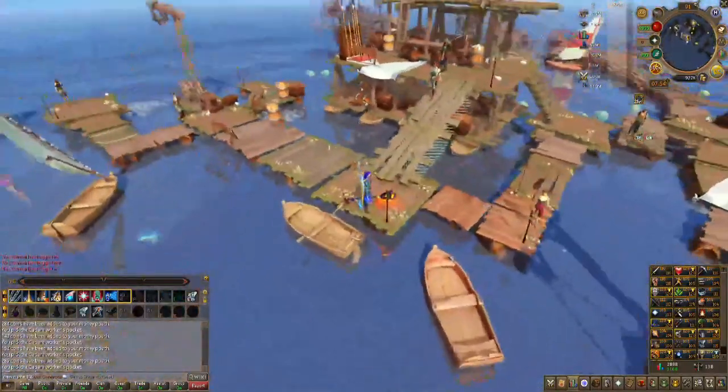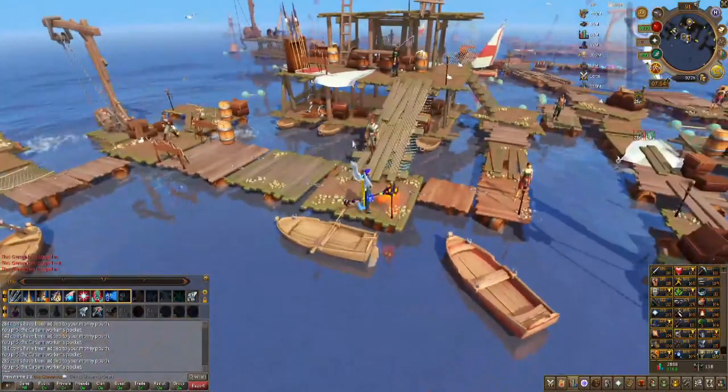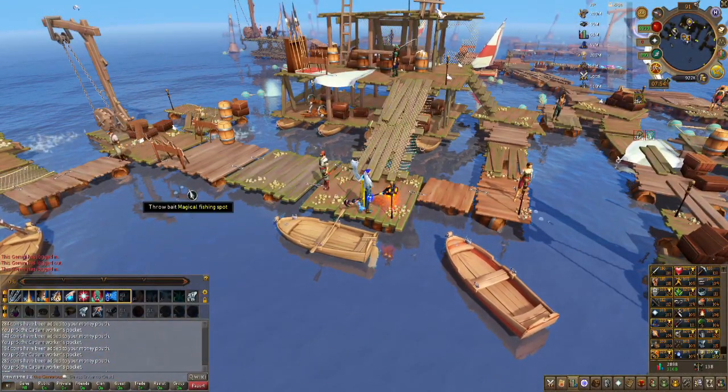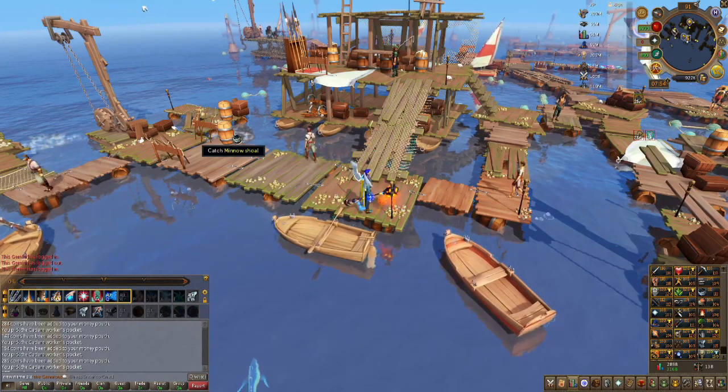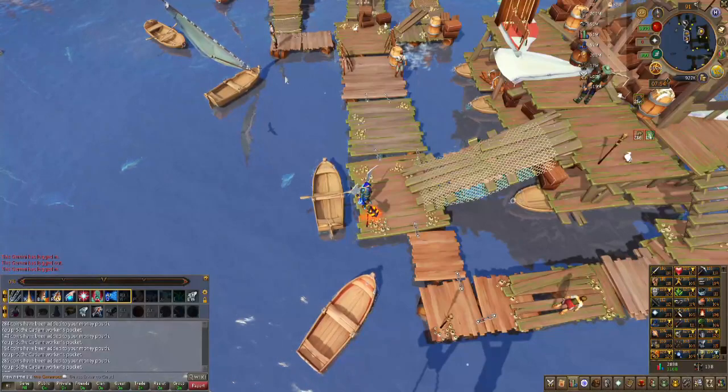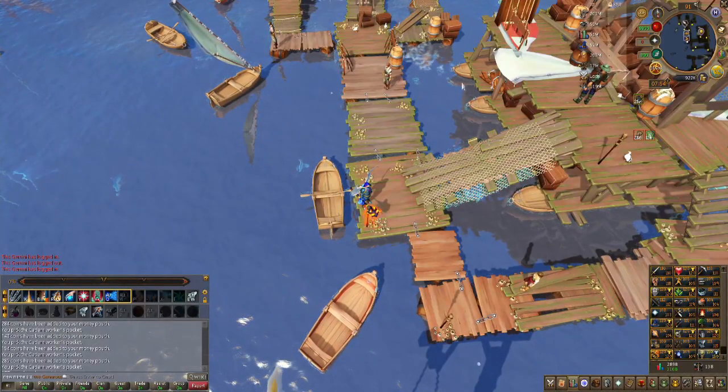Here you will find many different activities to do while fishing, such as minnows, which can be used to summon special shoals for certain types of fish.